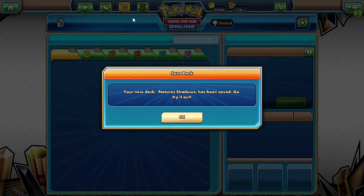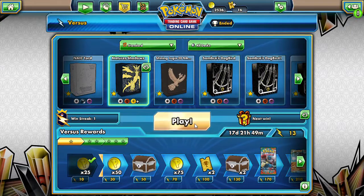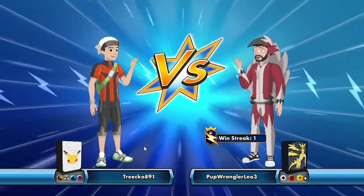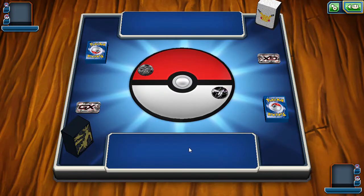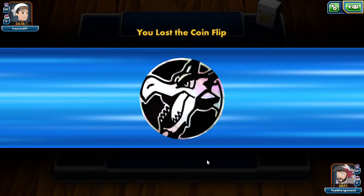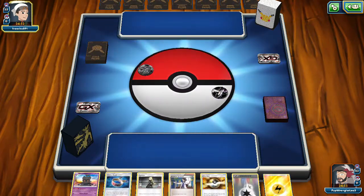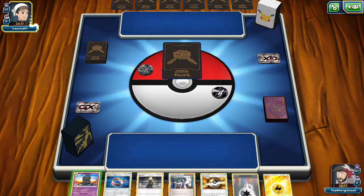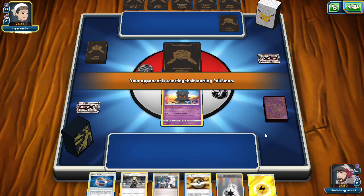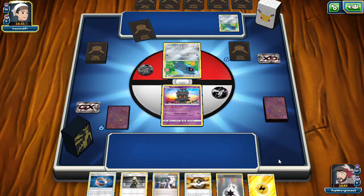You guys can name it whatever you want. Let's take this to the ladder and see how well it does — we might get stomped, we might do alright. We're facing a Psychic Water Metal Dragon deck. I don't know what this could be — could be a Malamar deck with Octillery, because that's a lot of types to be messing around with. We start things off with Marshadow, which is just not ideal at all.